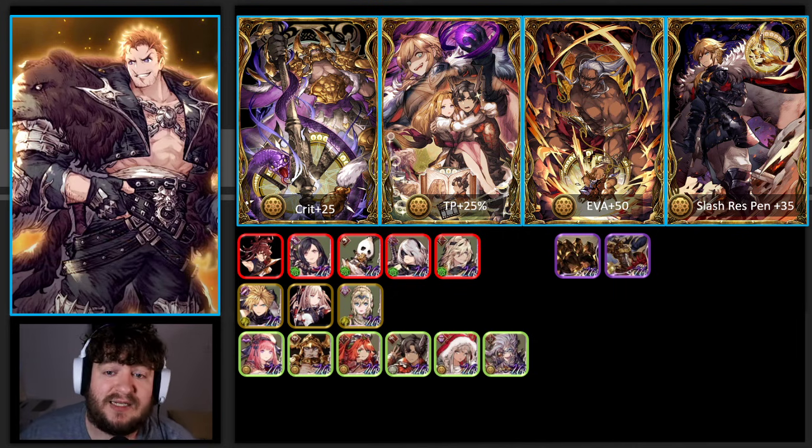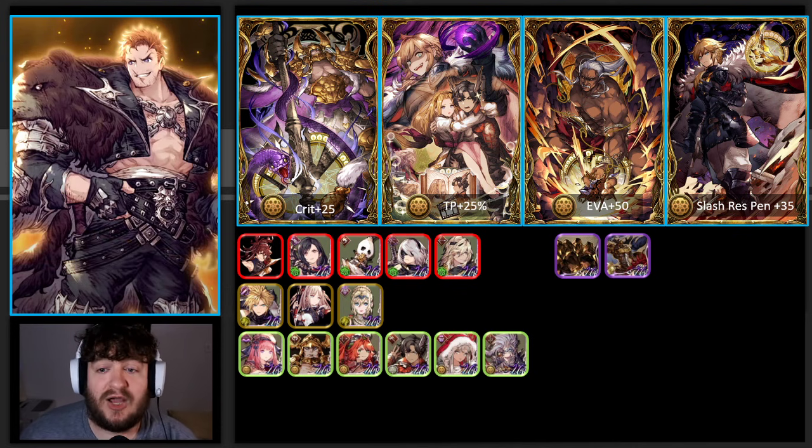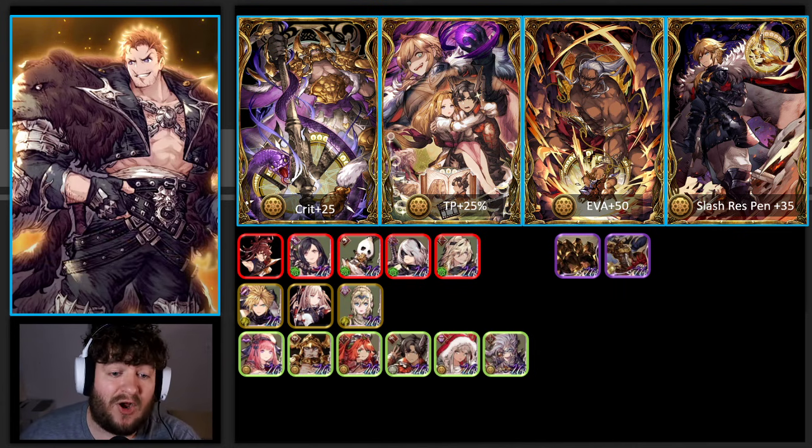I actually think Zazan could pair really well with Camillo, running the Camillo VC, which gives earth units TP plus 25 and also gives earth units AoE resistance, which is really powerful. The Titan VC gives evasion plus 20, so if you end up running Zazan with an evasion build, you're going to want to be running evasion plus 20 Titan on one of your units in the party. And of course the Slash Resistance Penetration from Mon - if you do end up running him evasion, Secrets of the Heart is going to be very important as well.